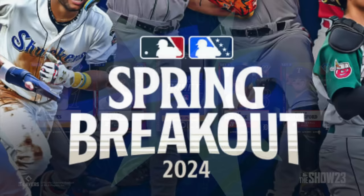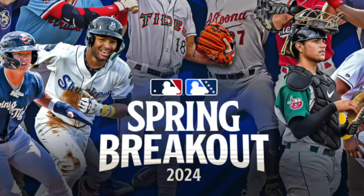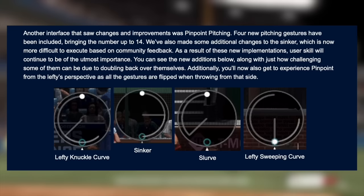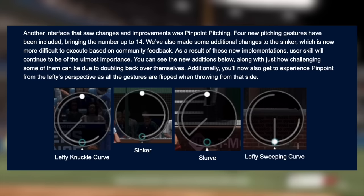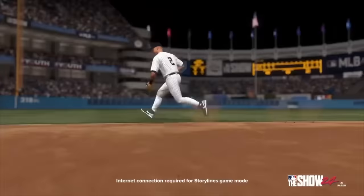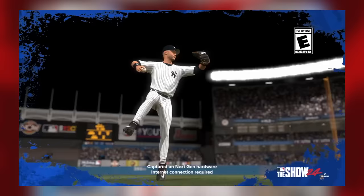Last year's draft content was exciting — Paul Skenes was one of the best pitchers and Dylan Cruz was fun. At launch, Spring Breakout is a new event in spring training where top prospects compete, so we'll have Spring Breakout cards. There's also new pinpoint pitching logic — for a lefty like Andy Pettitte, who is a brand new legend, you go to the left of the analog, not always to the right like in 23. Sinkers are also harder to throw now since everyone was spamming them.